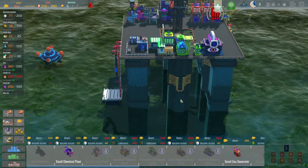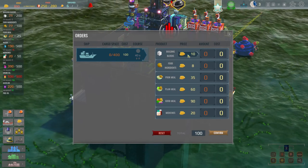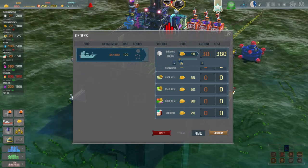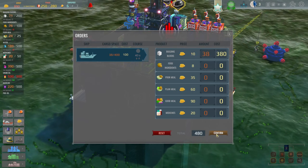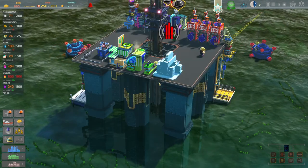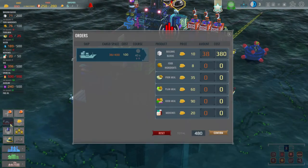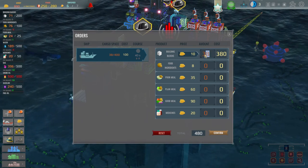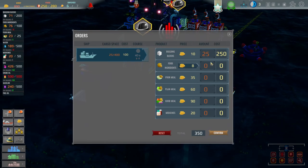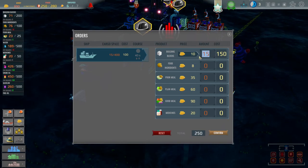The only way of getting building blocks is to order them in. So let's do that - let's get another delivery. Actually, let's bring this down a little bit. We need 80. How much does this thing cost to build? 500. So we've got a little bit of leeway. Let's say like 25. Thing is it costs us to bring in the ship - a hundred bucks to bring in the ship. So holding off until we've got some more money is probably wise.